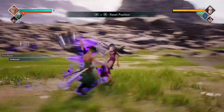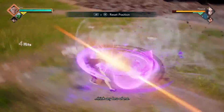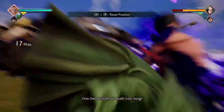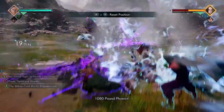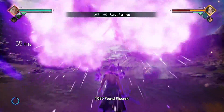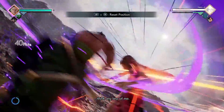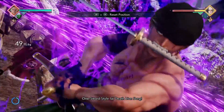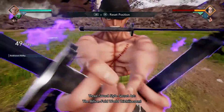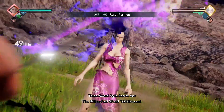And for our last combo, it's going to be our ultimate combo. You're going to make sure you're in your awakened state to get the most damage out of it. You're going to start it off by doing four light attacks into our Lion Song ability. You're then going to do your 1080 Pound Phoenix into your assist at the same time. You're going to dash towards your opponent and do your Lion Song ability again. After that, you're going to finish it off with your ultimate attack.